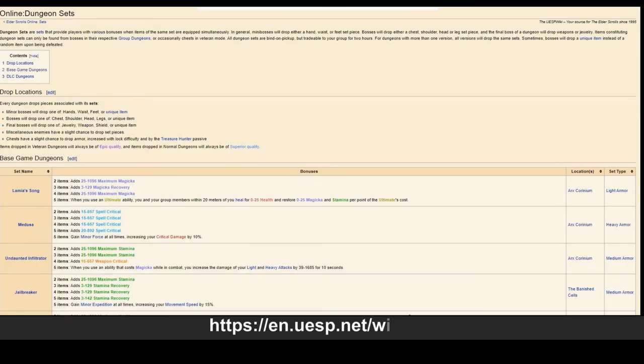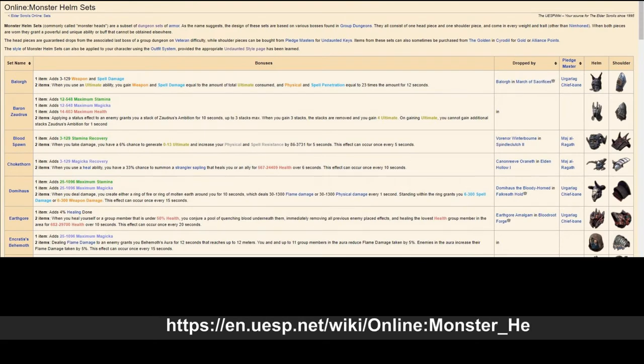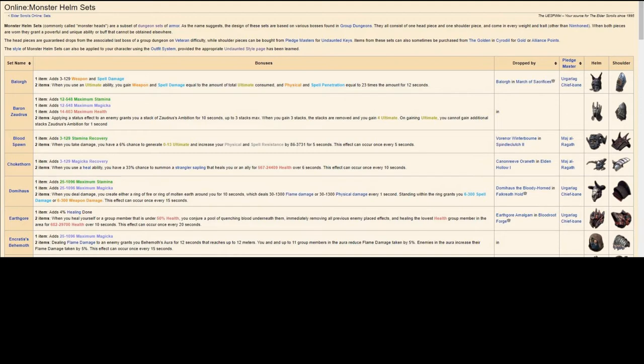For group dungeon information, I recommend the UESP — the Unofficial Elder Scrolls Pages website. It lists all the gear sets, identifies the group dungeons, and provides useful maps. While you look up dungeon set information on the website, I'll provide a quick summary of group dungeons.